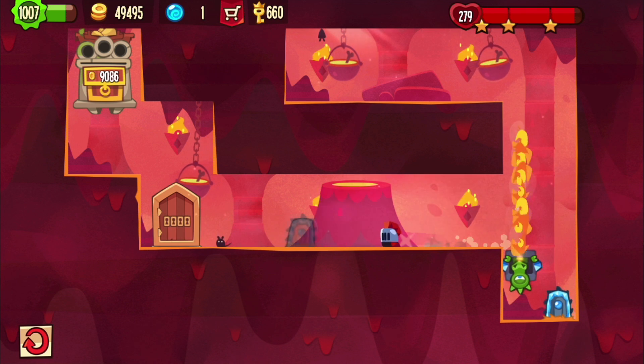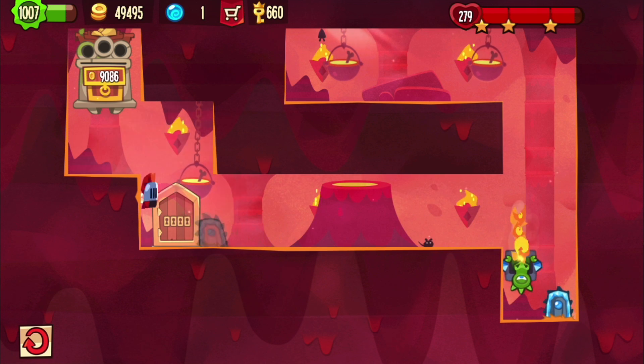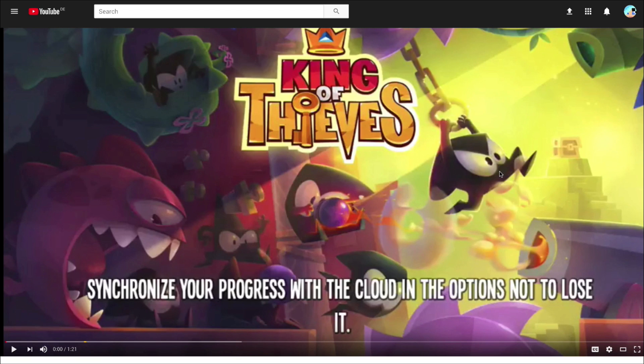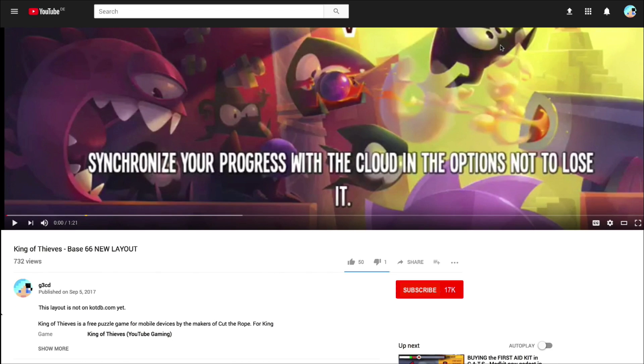So I want to know from you in the comments: how would you change this layout? Would you put the dragon somewhere else? Don't just leave a comment saying 'oh this sucks with disabled trap' — make the layout better. Oh yeah, and also subscribe of course. See ya!